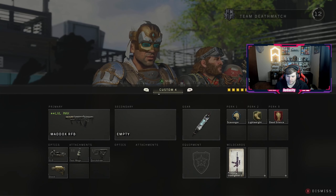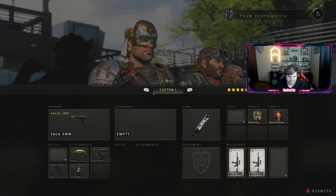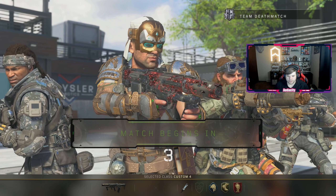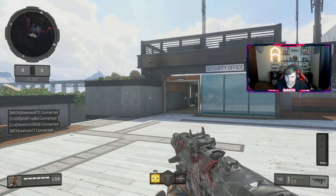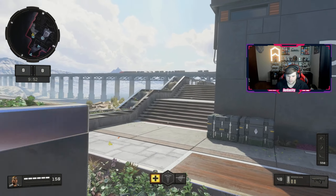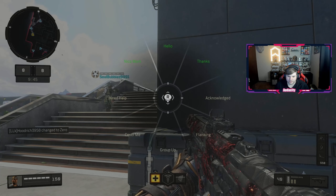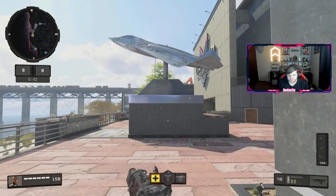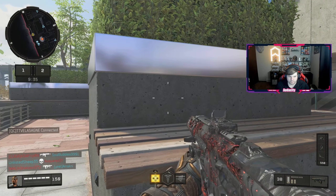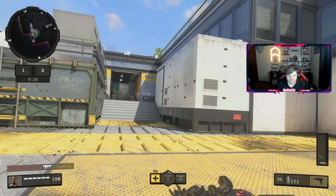Actually, I think I might have to use the Maddox here because I just realized I didn't put Scavenger on my class. Look at this dark matter camo - it looks nice. I wonder if I can inspect the weapon. Going to go with the SOG, the Maddox is not hitting it for me.